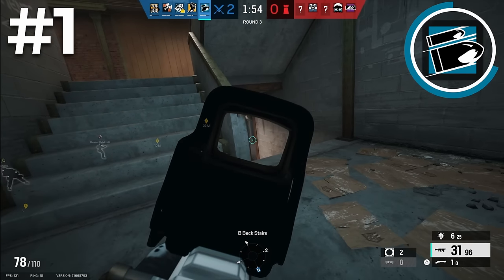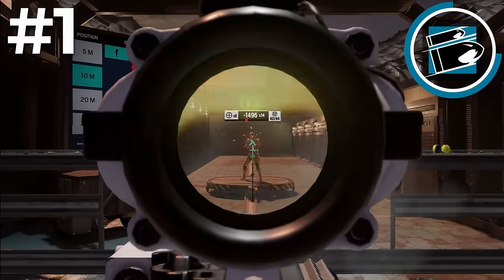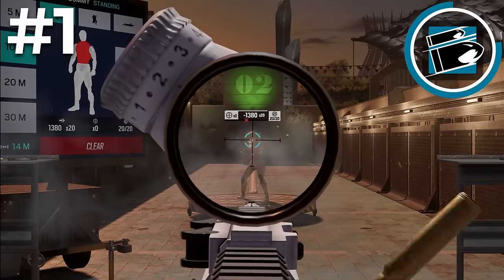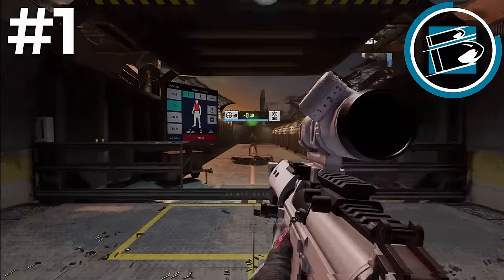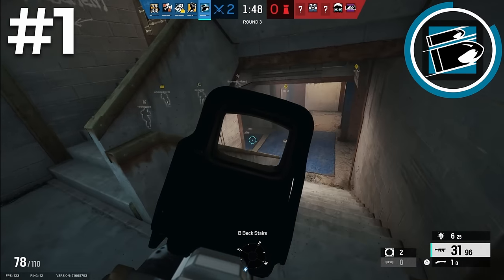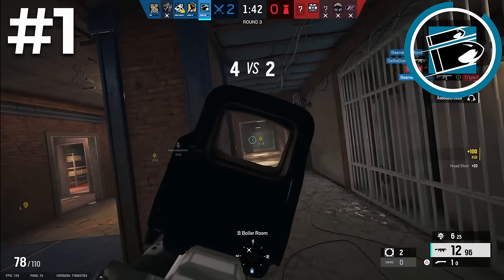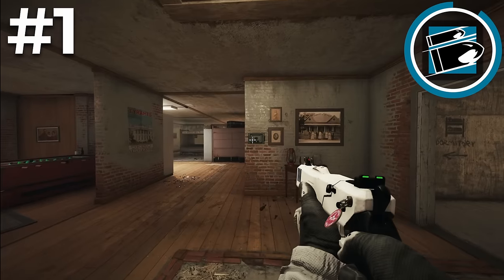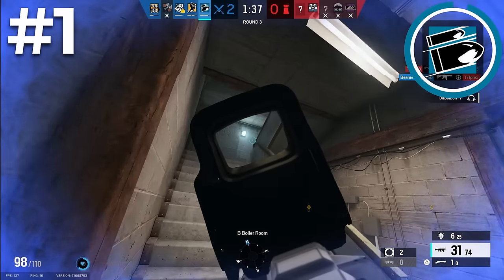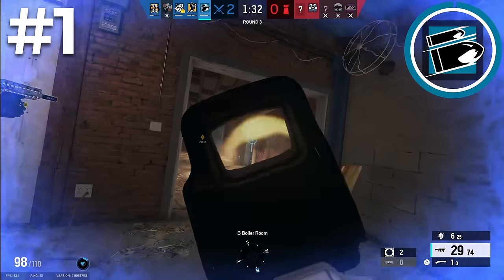Buck has the choice between the C8 Assault Rifle and the Cam RS DMR. The C8 is one of the best guns in the game — high fire rate, high damage AR with manageable recoil. He also has one of the best DMRs in the game, the Cam RS — a low recoil, high damage DMR. In my opinion, the C8 is the best pick considering it's one of the best guns in the game, but if you're really good with DMRs, the Cam RS is probably the second best in the game. Buck also has access to the Gon 6 secondary, which can be used to destroy bulletproof utility or just to pop soft hatches. With all of those attributes in mind, it makes Buck one of the most versatile operators in the game, able to do everything needed to win a round while still being easy to use.